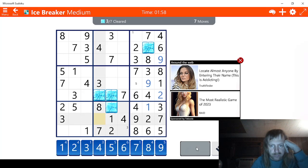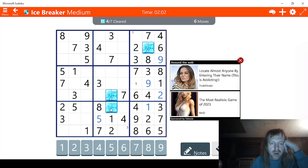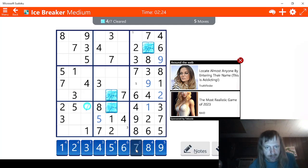I think what we'll do is just do this and break that. 6 is something we need, we also need a 9 — 6 and 9. This has to be either 6 or 9, meaning this has to be whatever's left over, which is 7. This has to be a 7 right here.